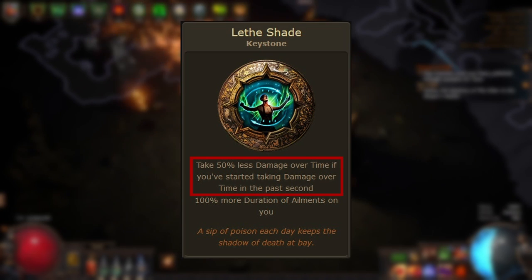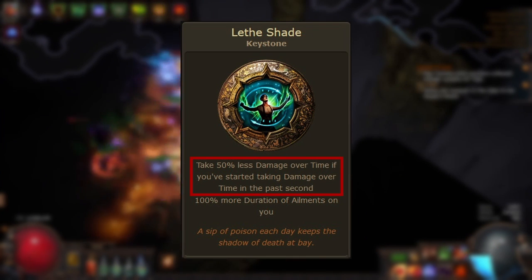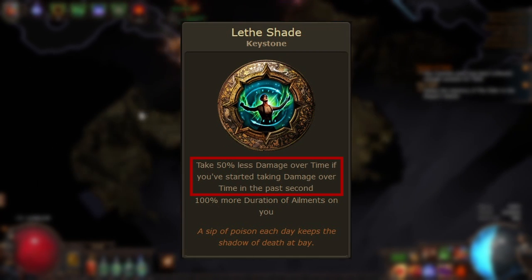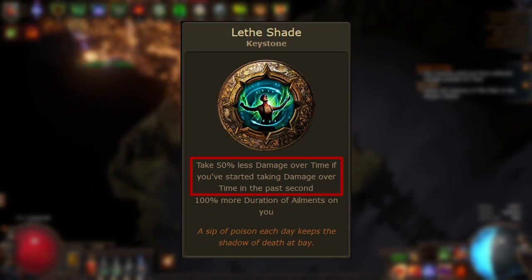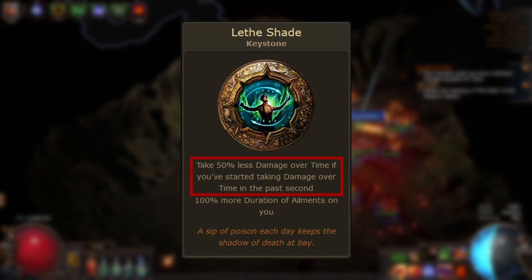Now, what about the upside of Lethe Shade: take 50% less damage over time if you've started taking damage over time in the past second. This modifier will massively reduce the amount of damage you take from damage over time for the first second that it's dealing damage to you. It's not specific to ailments and will work with any source of damage over time dealt to the character.